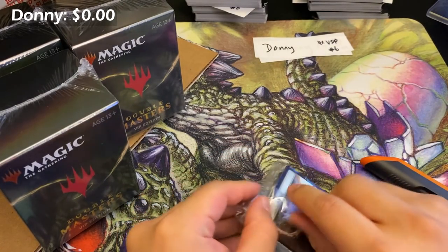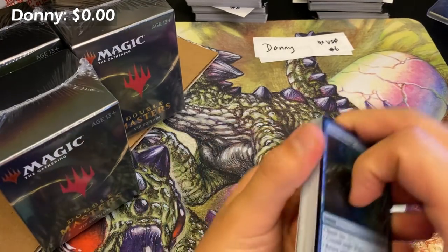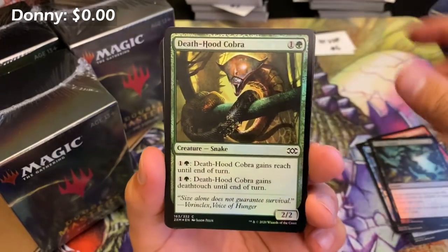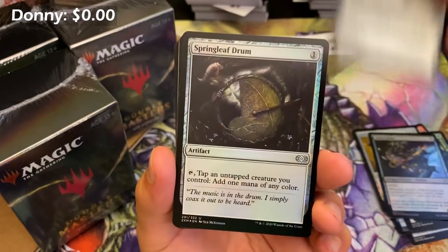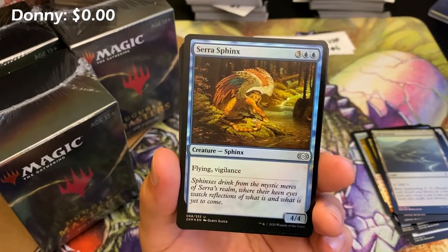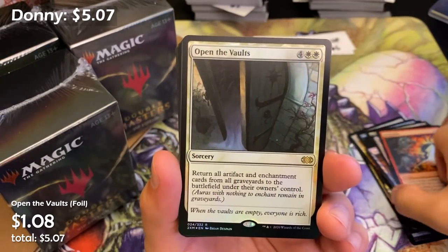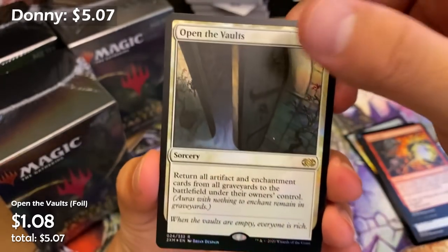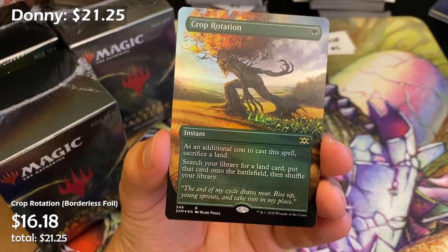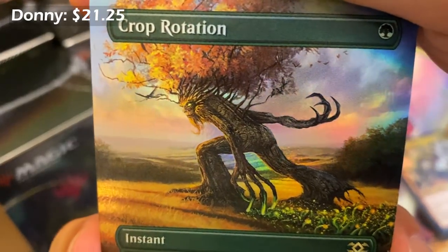VIP number one — these have been opening a lot easier than the last case. Dark Citadel, Ash Barrens — nice. Sphinx of the Steel Wind, Basalt Monolith — three or four bucks. Dismantling Blow, Open the Vaults — nice little combo card. Savage Beating — lame. Crop Rotation! That's one of the cards I think has room to grow. If you're a sub-$20 card played as a four-of in Legacy decks, you should be going up. And the art is pretty sweet.